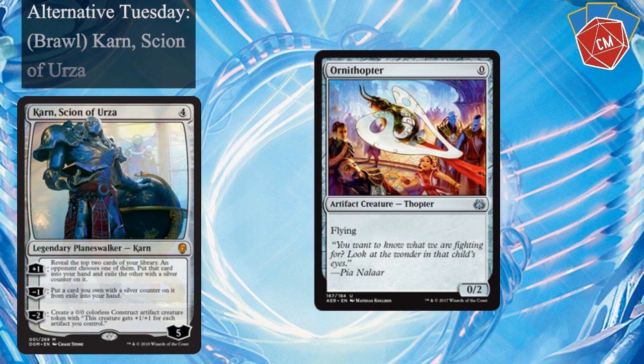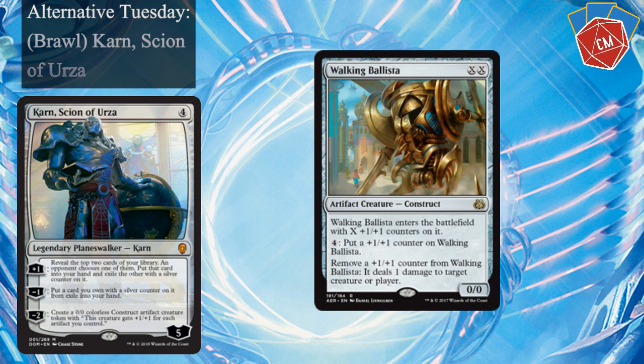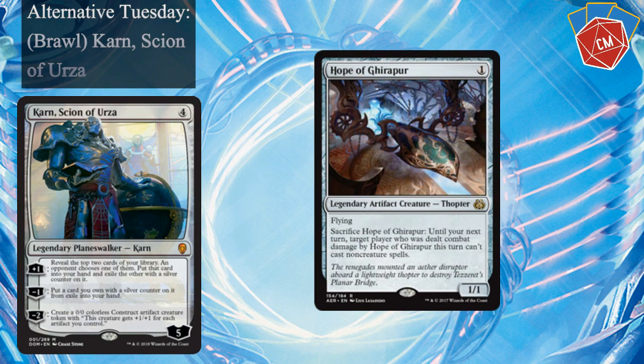Let's go ahead and break into the deck. First up we've got an Ornithopter — a really good early game 0/2 that we can suit up with some of our equipment, and it also helps with our minus two for Karn. I've got a Walking Ballista, probably one of the best creatures in the entire deck — really good for pinging off smaller creatures or just finishing off opponents. Really great mana sink. I've got a Hope of Ghirapur; I love being able to control the late game with this card. Sometimes people aren't banking on you having a trick like this, and they're ready to Fumigate, and all of a sudden you sacrifice it and just say, okay, I'm going to kill you this turn. Pretty powerful.